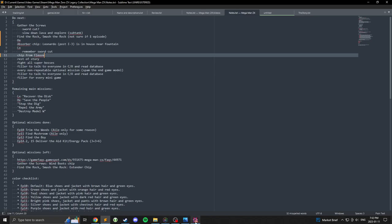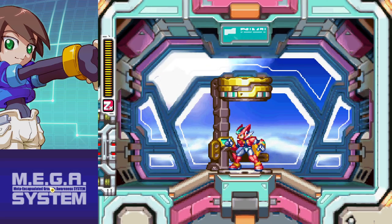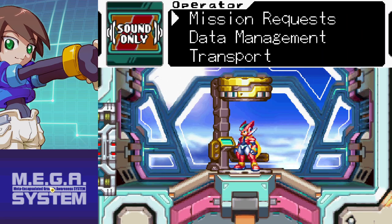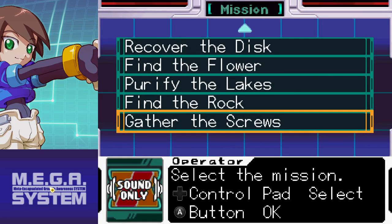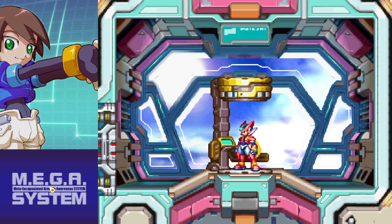I want every chip and sub tank before finishing the game, so I'm going to go with this optional mission to find the screws. Even though I have no idea where they are — that's why you have to find them. Five of them. That's all it says.